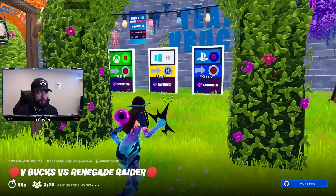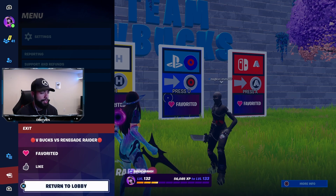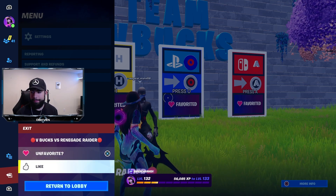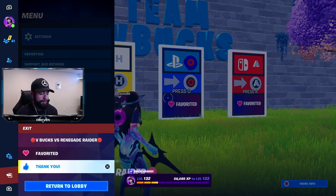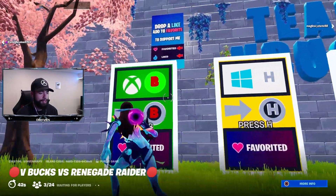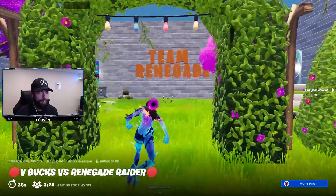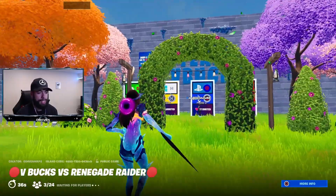This is the pregame area. If you're in a match, click Start and you can go over and favorite and like the map from right here — I really do appreciate it. That's how you can support the map. Team V-Bucks vs Team Renegade — this is the map you can play to get yourself some XP super easily.